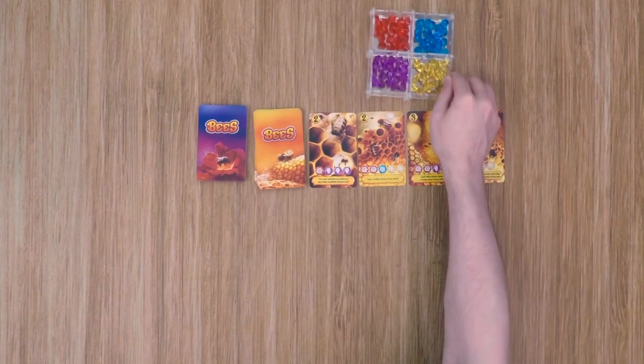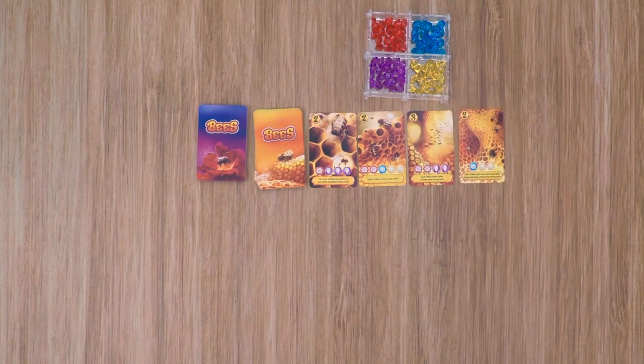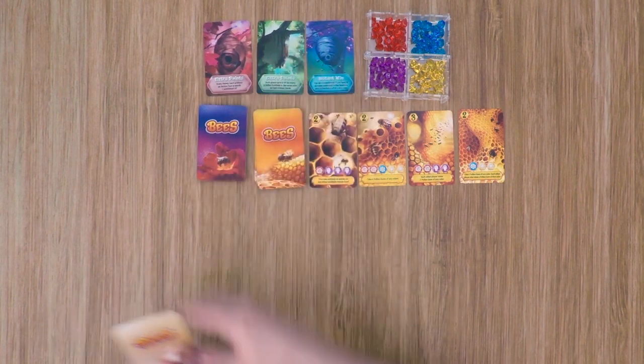Also place out all the pollen gems in the middle of the table. For this video I'm going to be using a Crystal Fortress pod set — if you'd like more information, there'll be a link in the description below. If you'd like to play in advanced mode, also go ahead and shuffle up the beehive cards and place out three on the table. The other two cards can be returned to the box as you won't use them for this game.